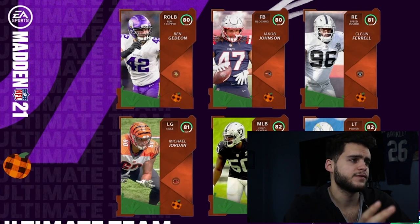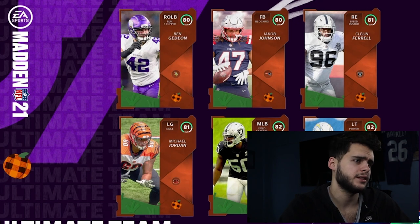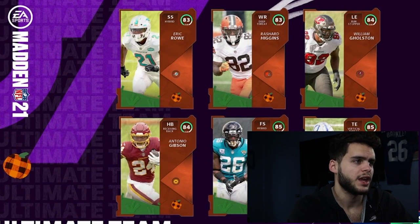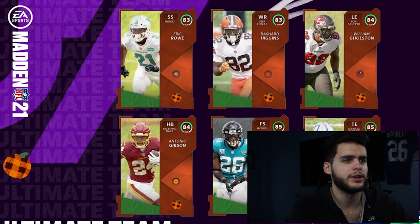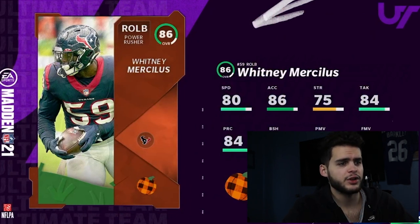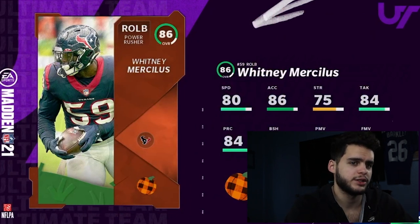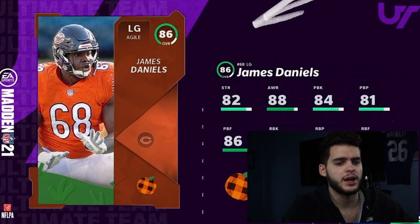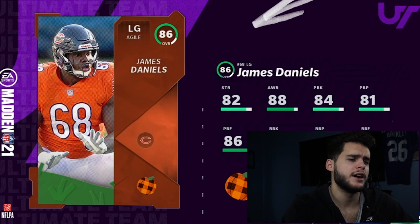These are the lower cards for Autumn Blast Part 2: Ben Gideon, Jacob Johnson, Cleland Farrell, Michael Jordan, Nicholas Morrow, Sam Tevye, Eric Rowe, Rashad Higgins, William Golston, Antonio Gibson, Gerard Wilson, and Trey Burton. Whitney Merciless as a pass rusher has decent power move, bad block shed, low speed — not great. James Daniels: 82 strength, 84 pass block, 81 pass block power — well-rounded budget option, maybe free out of something.